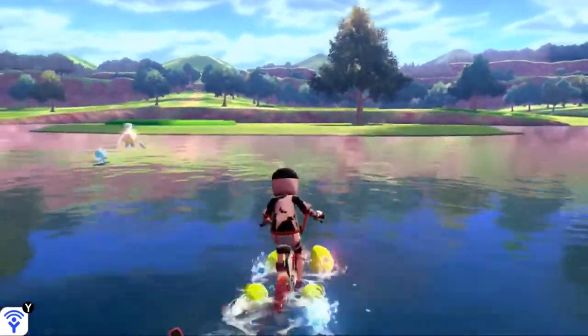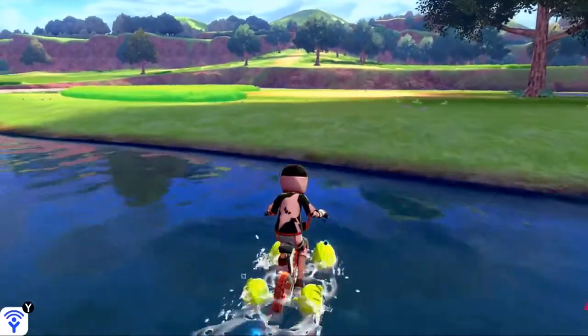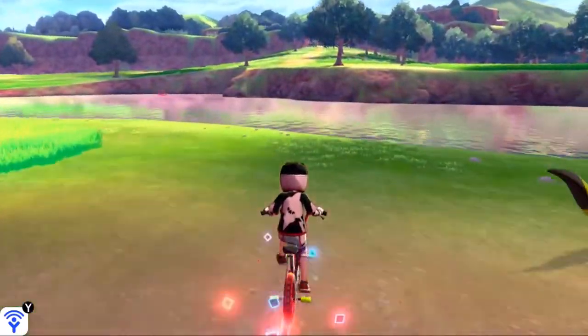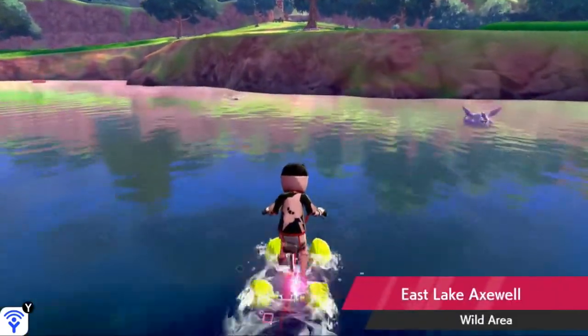On the south side of Axew's Eye, which is a little island over here, you'll be in the water over here. You're going to cross right across the island and on the south side of the lake, you'll be able to find a Cloyster just swimming around out here.